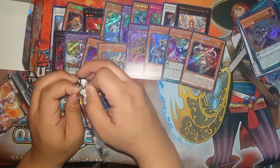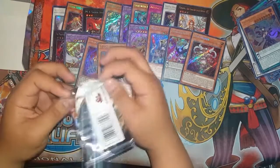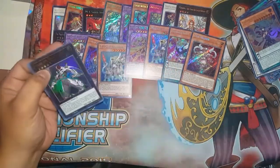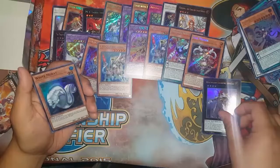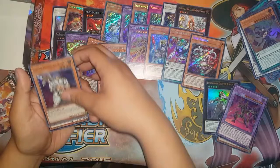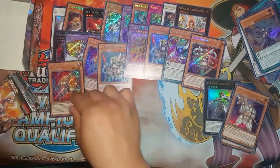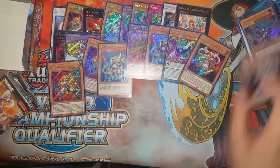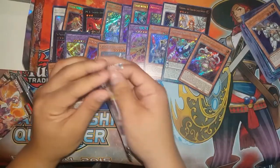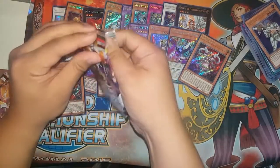I just like these all-holo sets. Evilswarm Exciton Knight — finally got one, I haven't seen one in a long time. White Moray. Gladiator Beast Bata. Geras. And Gladiator Beast Noxius — that's our second Noxius. That doesn't make me feel good. But we got a second Abyss-Teus — that's not that bad.